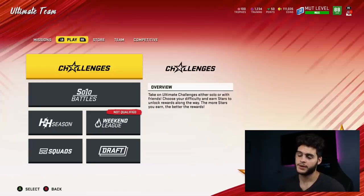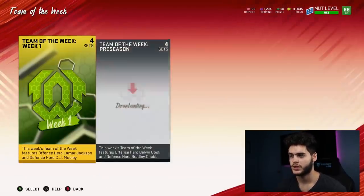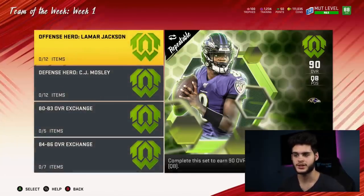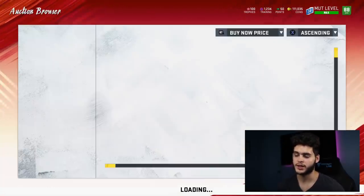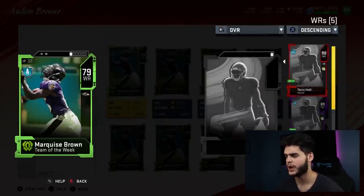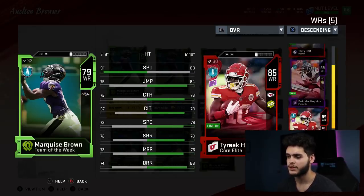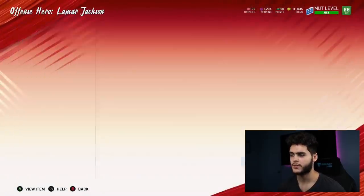Let me give you guys a few budget beasts for a no money spent team. Looking at Team of the Week set pieces — if you're no money spent, you want to be looking at Marquise Brown on the Ravens, with 91 speed. His catching stats aren't great, but compare him to Tyreek Hill: Tyreek goes for over 100K while Marquise Brown goes for 7K. For a no money spent team, use him in the slot, as a fourth receiver, or even as a kick returner — great value at 7K.